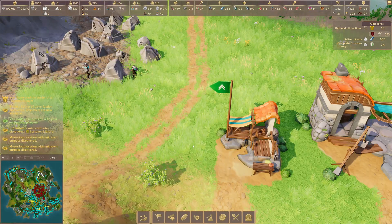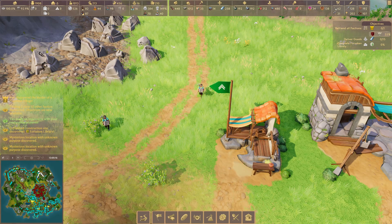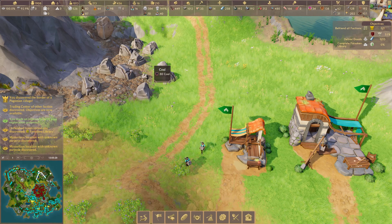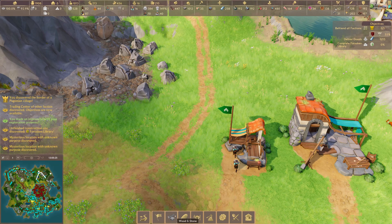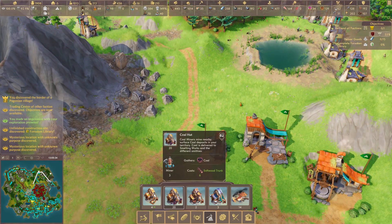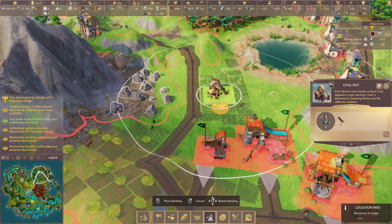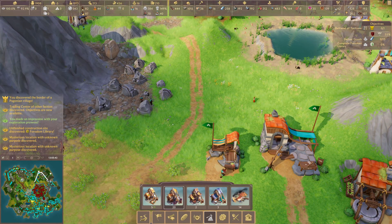Moving on to resource gathering, you've got your miners. The first lot are quarry workers — they work on just collecting stone, and we've got an abundance of stone over here. If you hover over it, it tells you what you've got available, and when you actually click on something — for example, coal — it highlights any kind of resource in white, making it really easy at a glance to see where exactly you need to build.